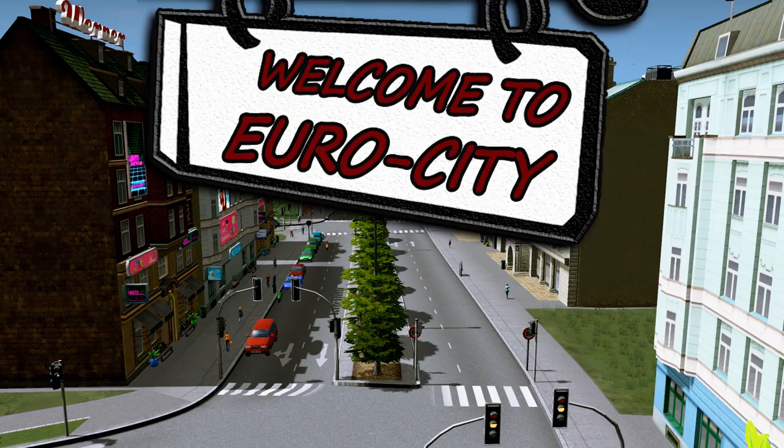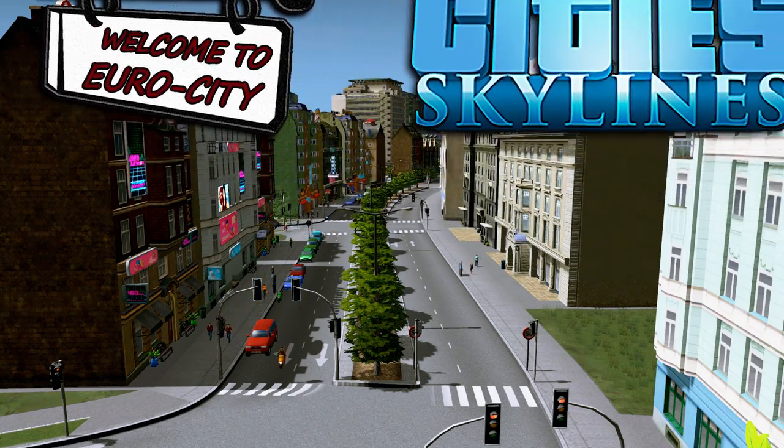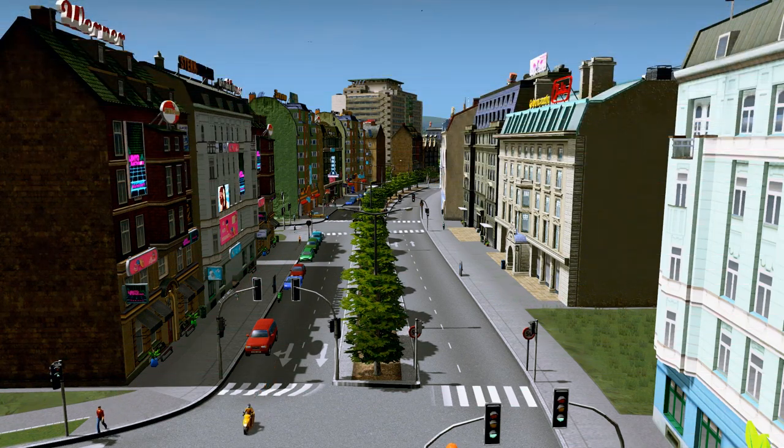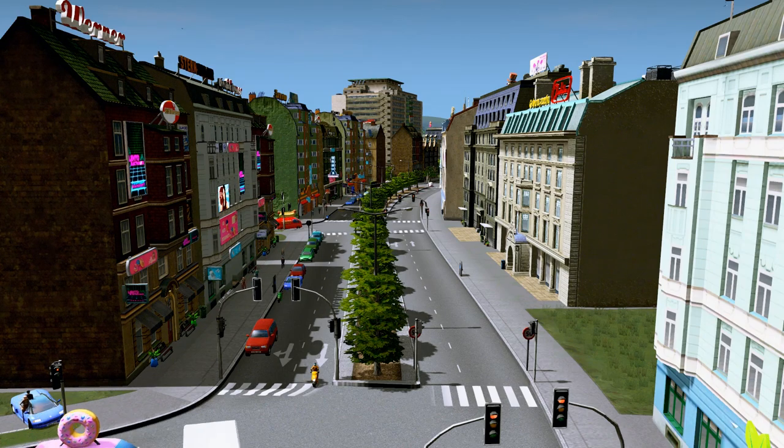Hello everybody and welcome back to the city of Fincafin. It is a European style city — you can see we have plenty of Euro buildings. You get these when you reach 7500 population and you get the high density zoning. Everything you put down — high density or offices — will look like this, of course unless you have other mods installed which add buildings, then you can mix things up.